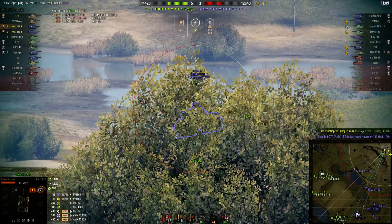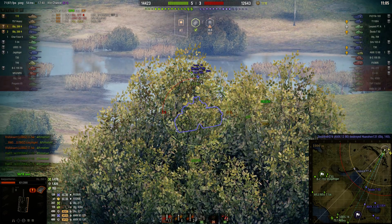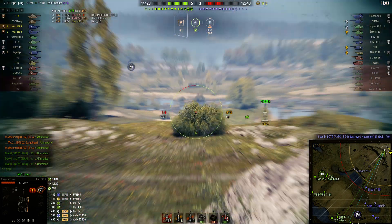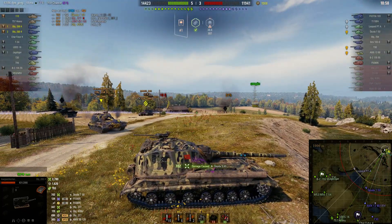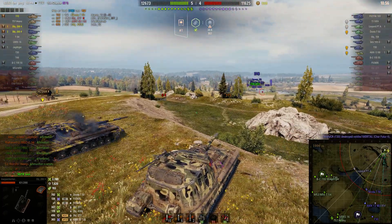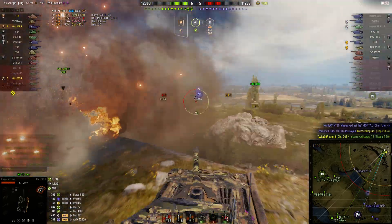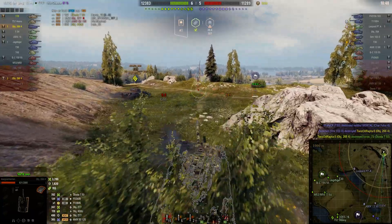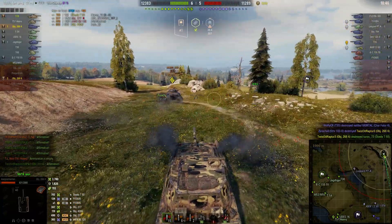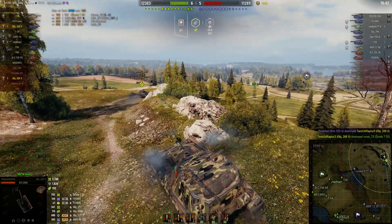There's a Skoda T50 and he's got him dead in the sights, just waiting for the reload. He's loading standard AP because he'll easily pen that with one AP round. And a big hit — 702 high roll. Twisted Rapture turns up, Skoda's running for it. Oh! We just lost Twisted Rapture, taken out by an enemy Strv 103-0, the tier 9 Swedish flat pack.